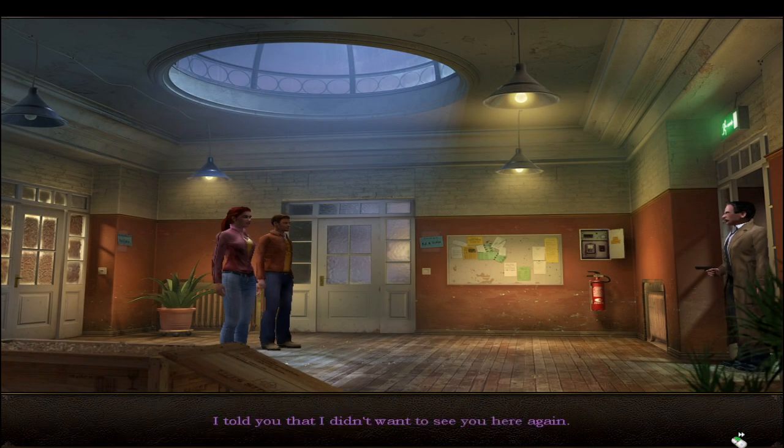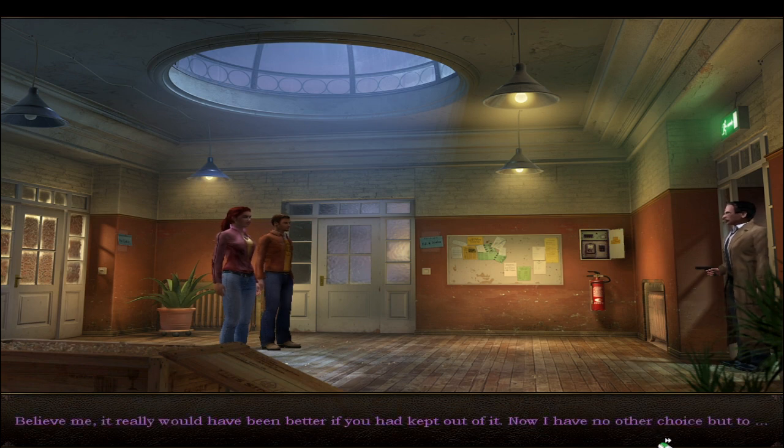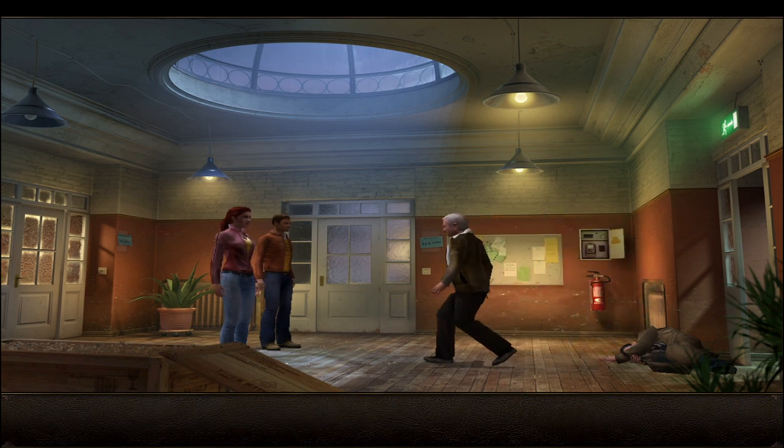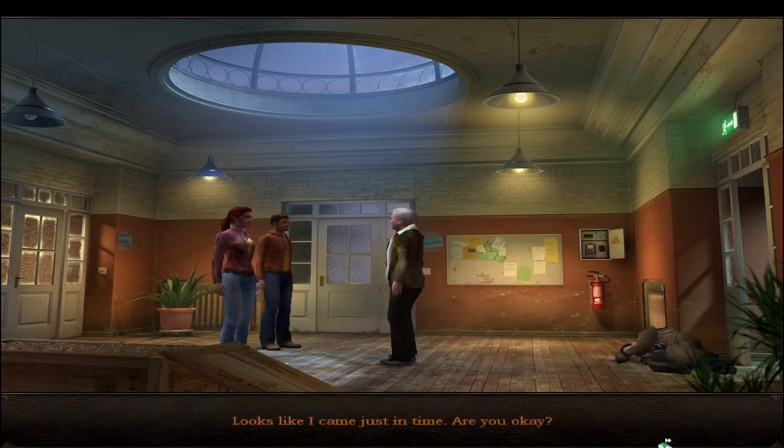The detective is right there. He says: I told you I didn't want to see you here again - and he has a gun. He says it really would have been better if you had kept out of it, and now he has no other choice. Then - crunch - Ola Kamburski appears and saves them. Looks like I came just in time. Are you okay? Yes. What did the detective want from us? Did he want to shoot us? We should get away from here before this guy wakes up.